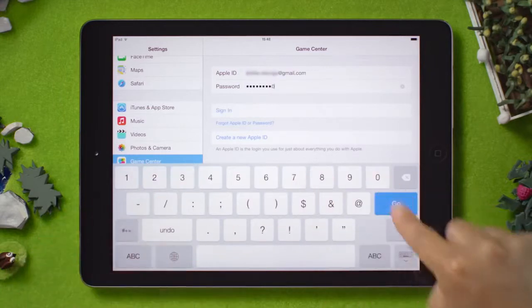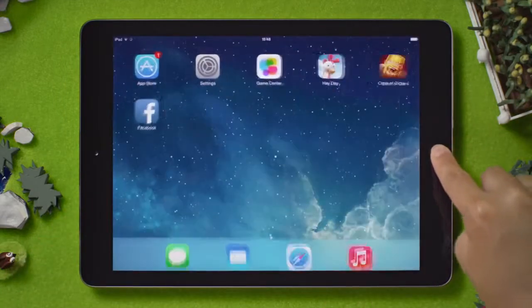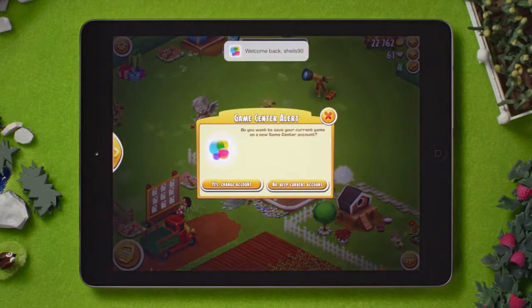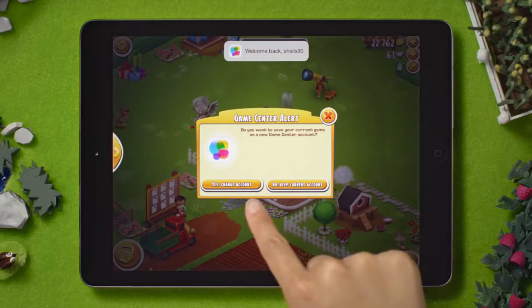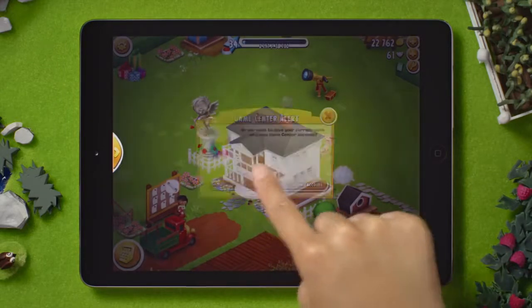You will get a pop-up window asking if you would like to save the current game on the new Game Center account. Tap on Yes, Change Account, to save the farm to your own Game Center account.